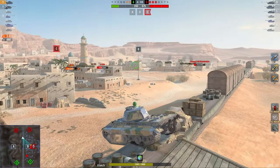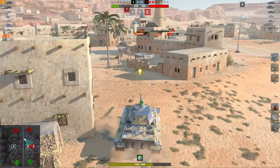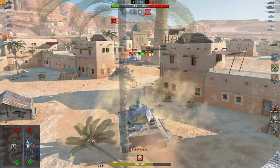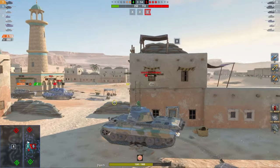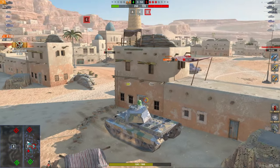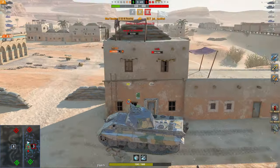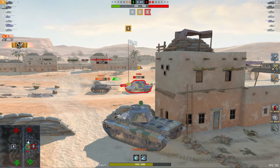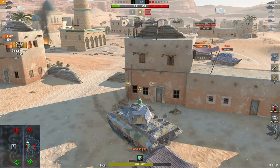If you want a specialist tank, the E-100 is easier to play, of course. But this thing is the perfect all-rounder that can do everything all the time — and this is 4,000 damage already right here. In this 2v3 situation, I want to take out the enemy guns, reduce the amount of damage they can deal. The IS-7 doesn't pay attention, he peeks out, and now he's dead — which is very lovely. It's all about situational awareness.